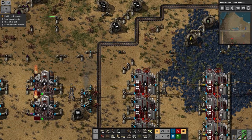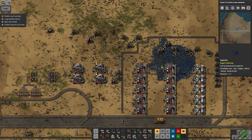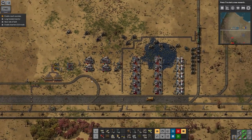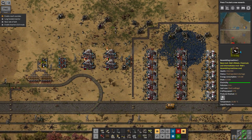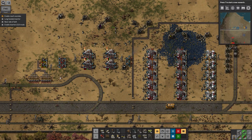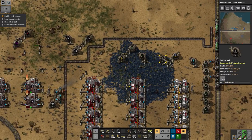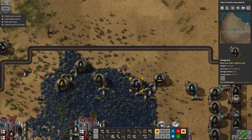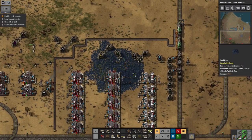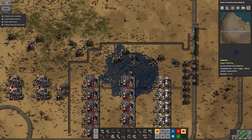Hello everybody and welcome back to Lawrence Struggles with Factorio, Angelbobs and the Petrochem. So where were we? In the last episode, oh yes I remember, we'd just set up this plastic production facility and it ran for a few minutes. We generated apparently about 135 pieces of plastic and then the whole thing stopped running because one of my waste tanks over here filled up. It was the gas condensates.